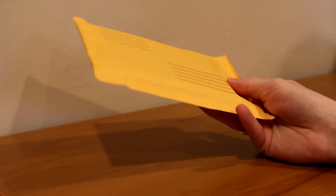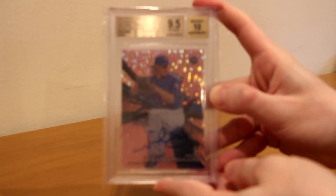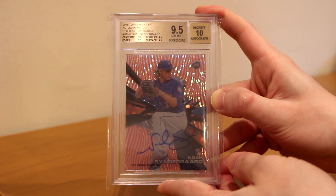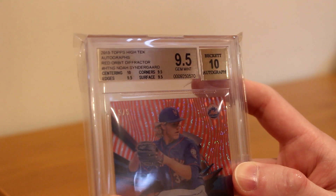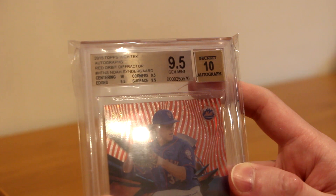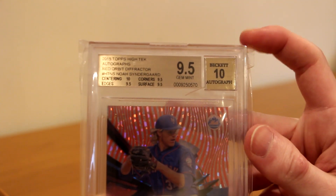So let's see what we've got. Here is the Red Orbit Noah Syndergaard from 2015 High Tech, out of 5, autograph. It's graded, so I have a little conflict. But as you see here: 2015 Topps High Tech Autographs, Red Orbit Diffractor, HTNS — which is High Tech Noah Syndergaard. Centering 10, Corners 9.5, Edges 9.5, and Surface 9.5.